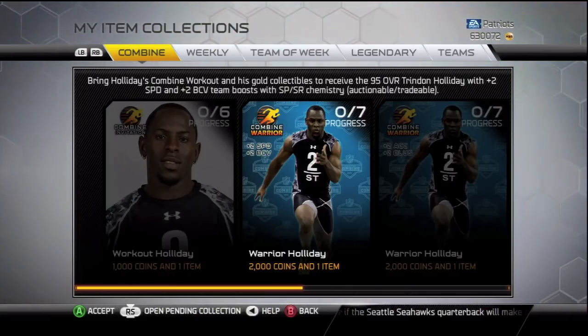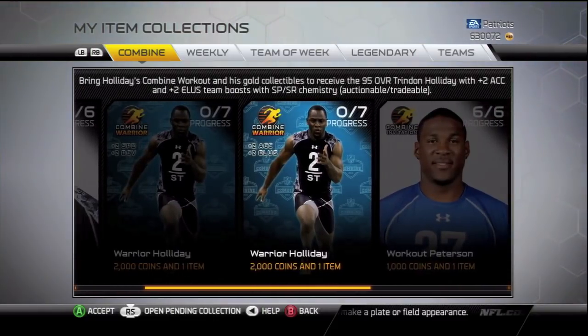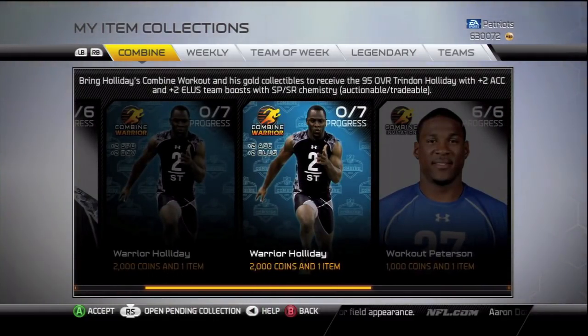Once you complete that collection, you have a choice between Plus 2 Speed, Plus 2 Ball Carrier Vision, or Plus 2 Acceleration and Plus 2 Elusiveness.